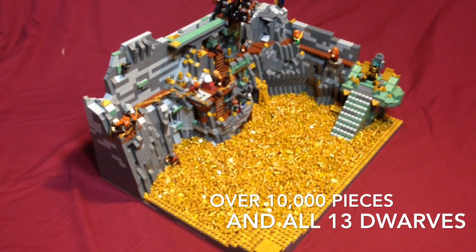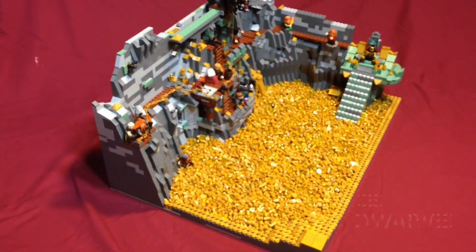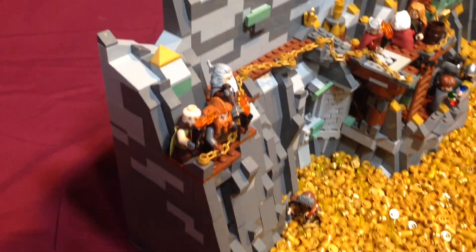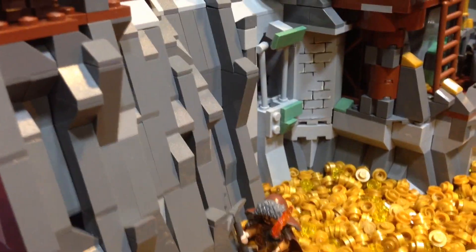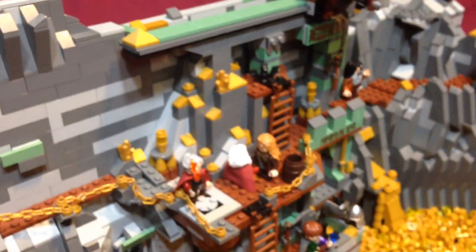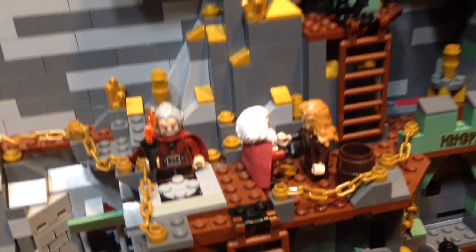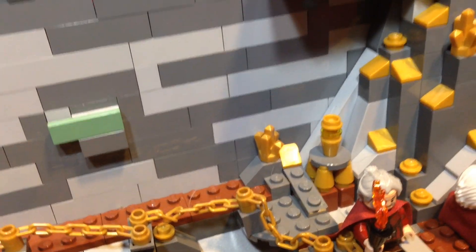We've got all the dwarves, we've got Bilbo, and we have a special guest that you won't see until the end. We have three of the dwarves here overlooking the gold, and one mining down here. If you go up, we have some bats. We have a few talking here, and the guy with the axe in his head. These are actually lamps right here — I have two of those, and they actually do work.